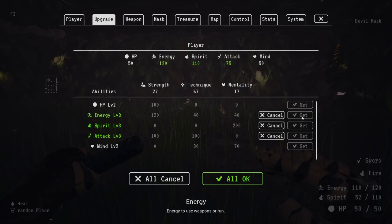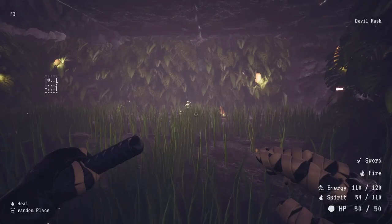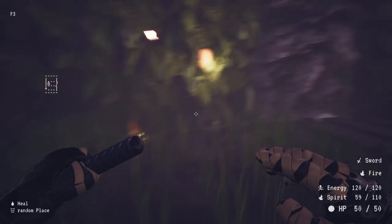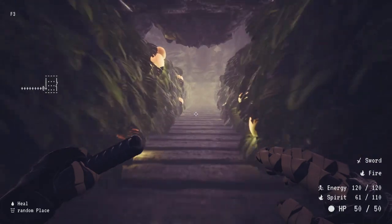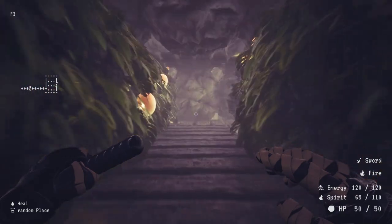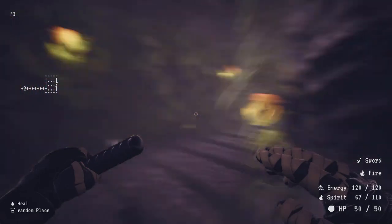You can upgrade anytime, which is nice. Let's upgrade attack, spirit, and energy. You do have to hit 'All OK' or it won't take — if you exit out it won't level up. So make sure you hit 'All OK' to confirm the level up.